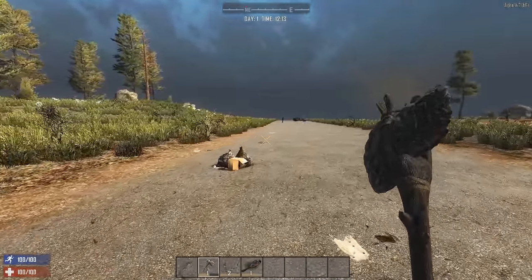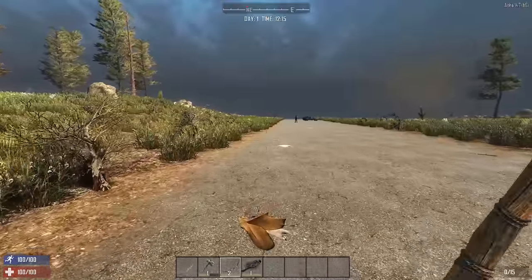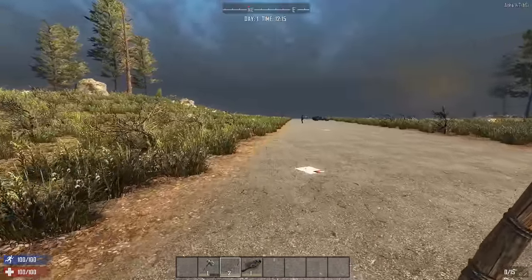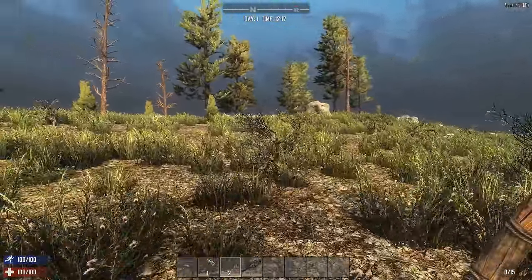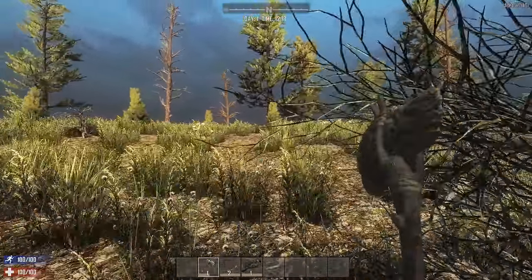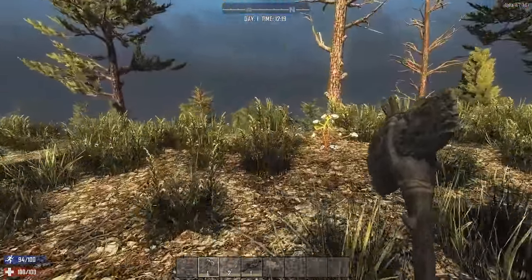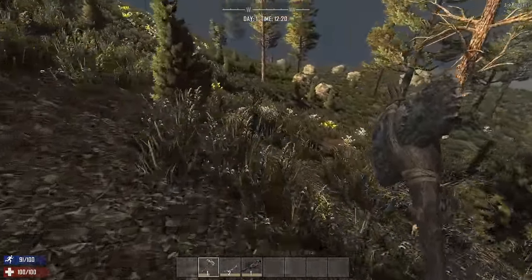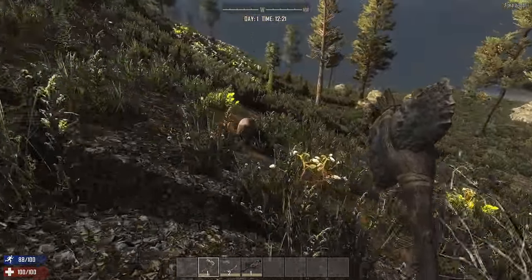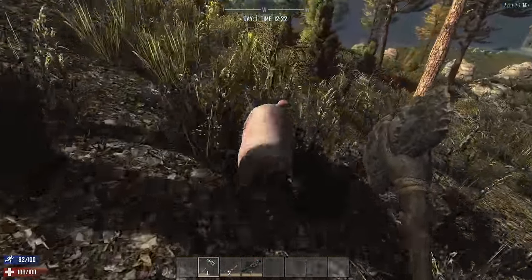While collecting things on your way to the city, you will stumble upon wild animals. There are five types of wild animals you can find: chicken, rabbit, pig, deer, and a bear. Plus a zombie bear and a zombie dog, which you should stay away from. These wild animals are the best source of meat, hide, bone, and fat. On top of that, chickens are the best source of feathers. You can outrun animals like chicken, rabbit, and pig and kill them with your melee weapon.